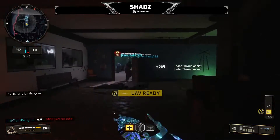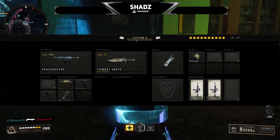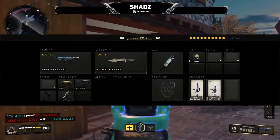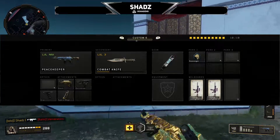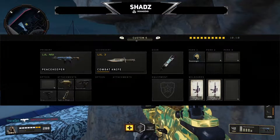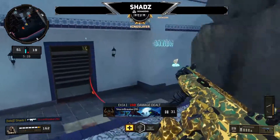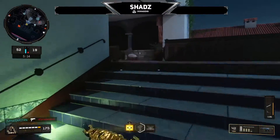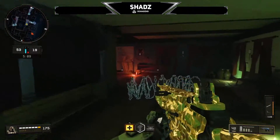The class that I used I'll put on screen now. I was using stock, quick draw, grip, and hybrid mags as the attachments, which I think is the best combination for the Peacekeeper. Maybe grip can be exchanged for another attachment or perk, but when you put grip on it just seems to beam people — that's why I was using it. Also looking back on my class, I'd probably swap my combat knife for another perk like Dexterity or Lightweight. I honestly don't know why I was using the knife.